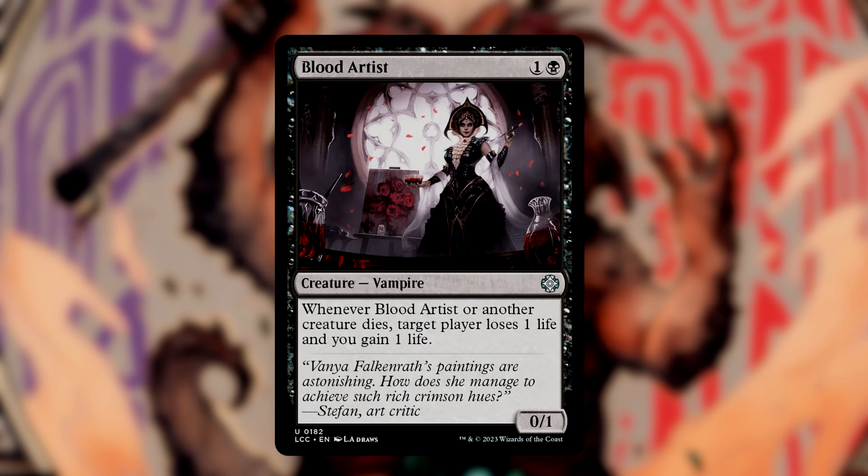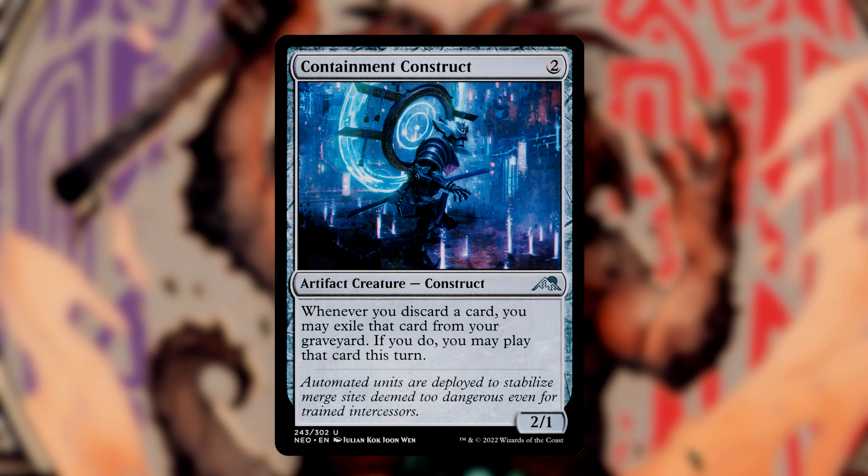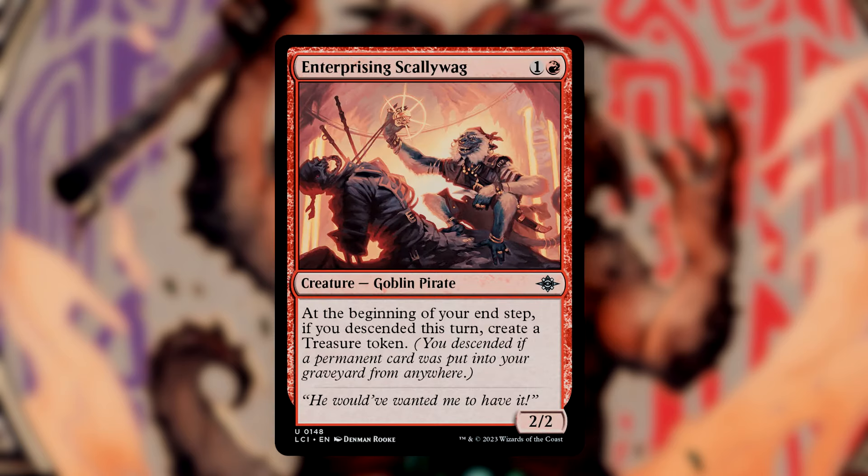Blood Artist punishes opponents for sacrificing their creatures or killing ours. Bonemiser gives us a 2-2 zombie whenever we pitch a creature, 2 black mana whenever we discard a land, and a card drawn for non-creature non-land cards. Containment Construct lets us exile a discarded card from the graveyard and play it during that turn, giving a Madness-like effect so we're not losing cards entirely when we discard. Enterprising Scallywag checks at the end step if we descended — if we did, we create a treasure token. It's my on-theme variant of Dockside Extortionist.